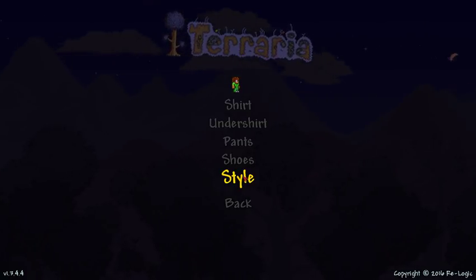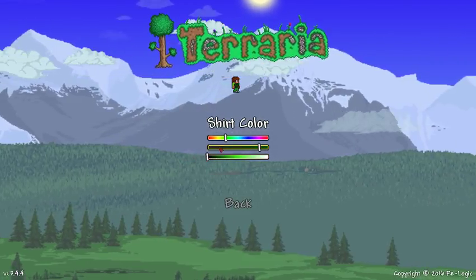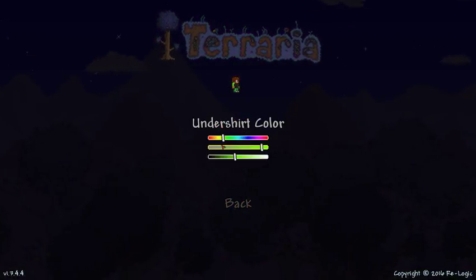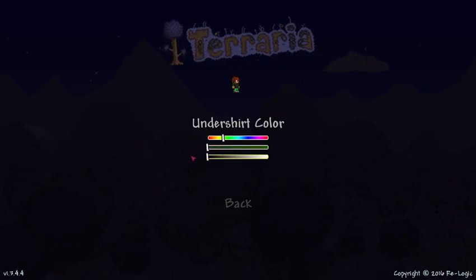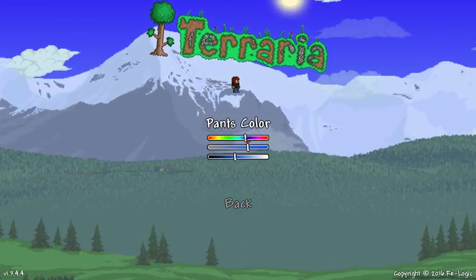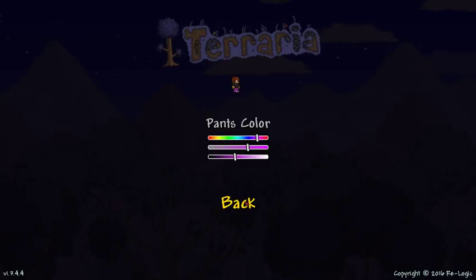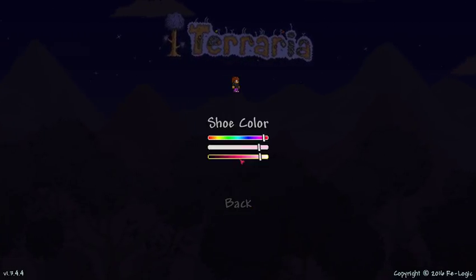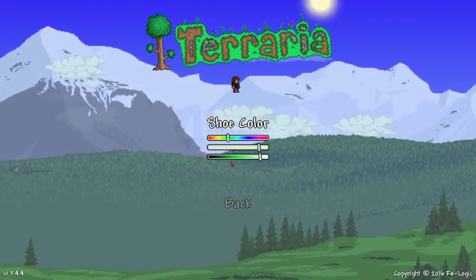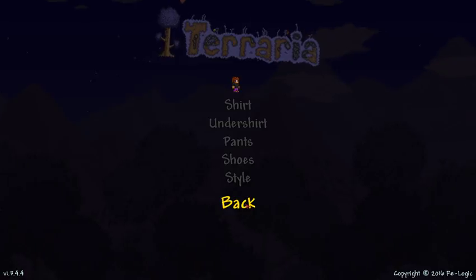We'll do a blue — nice businessman look. So we'll do a shirt and take his shirt all the way down to black. And then we'll do an undershirt and take this one down to black as well to match. Nice businessman. Let's do some pants — he likes his purple pants. Everybody loves purple pants. Shoes. You can see there's a little small speck underneath there that changes. Let's give him some brown shoes. And there we go — we have made a person. Simple as that.